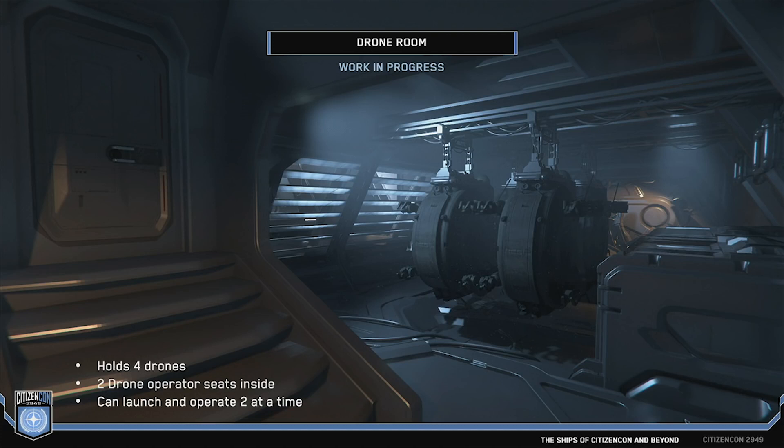This is the drone room, which we briefly whisked past in the demo earlier. We have four drones for the ship and two drone operators. There's a track on top so they slide out, and you can also repair them in that section. They slide down and can be deployed from there — it's a sealed unit that they come into and go 90 degrees, then whoosh — launched out into space. They're recovered the same way. It's sealed, so you don't vent the room where you're sat operating them, which would be a very bad time for all involved.